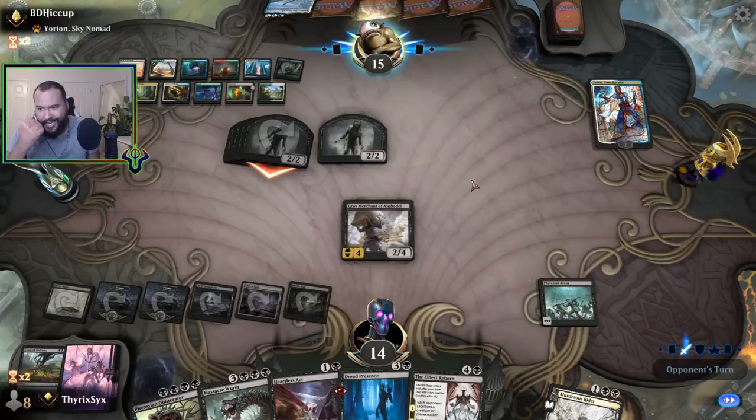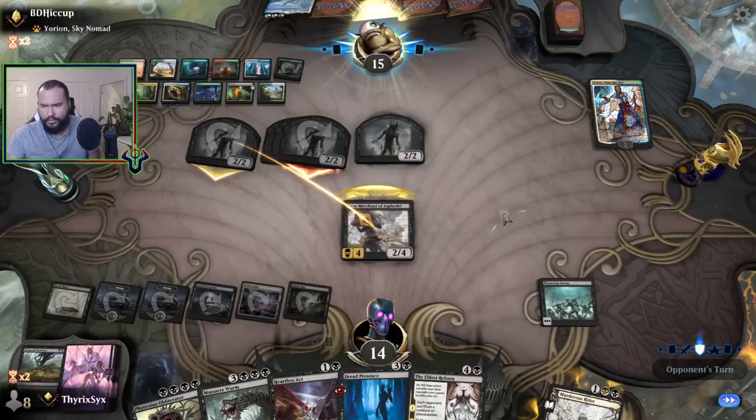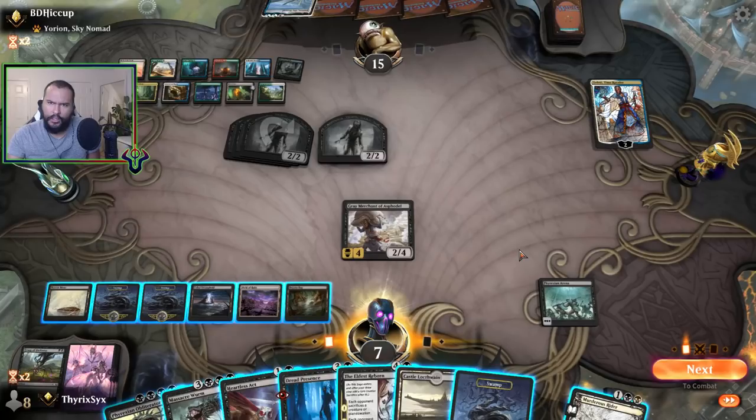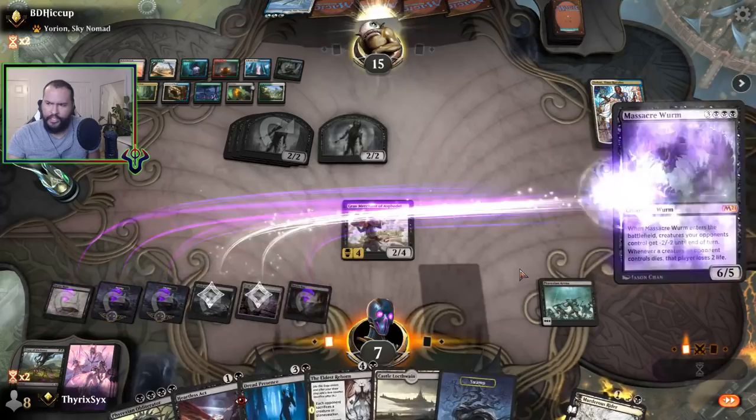I'd rather block one — I prefer not to be very low on life. Cast Wardens Veil just in case... it didn't do anything so I'm vaguely worried. I'll catch it if it gets countered, I'll just have to concede.